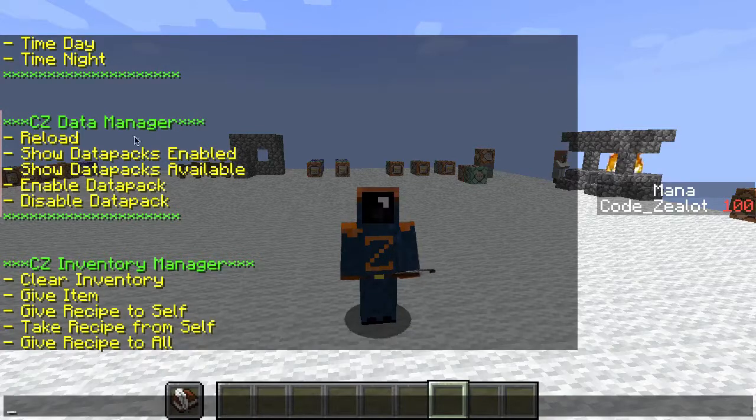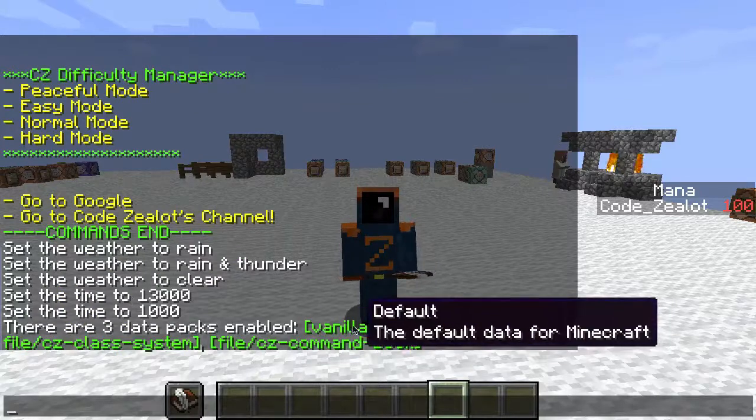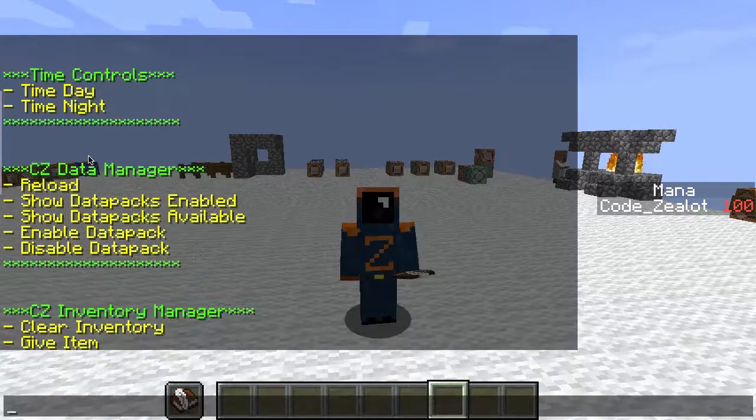Next I have a data manager. If you're working with data packs and want to see which ones are enabled, you click on this and down at the bottom it shows that I have vanilla, my class system, and the command book enabled.